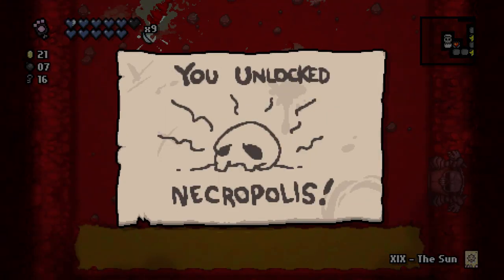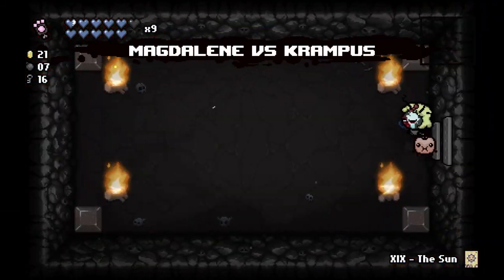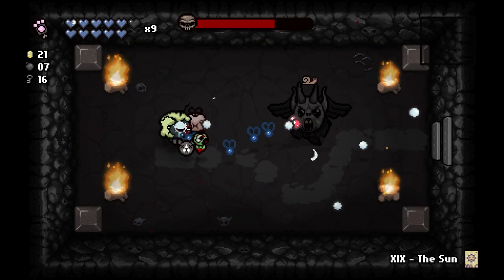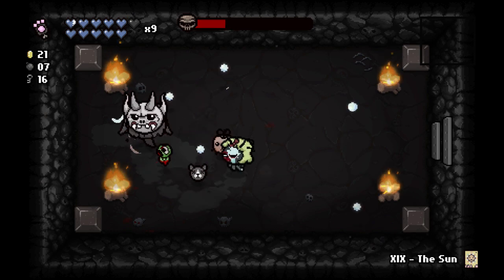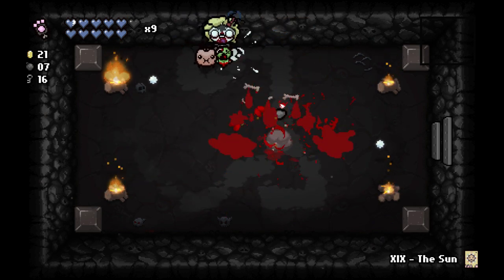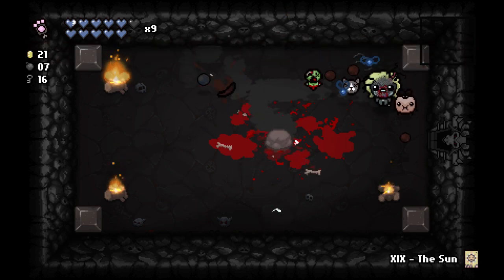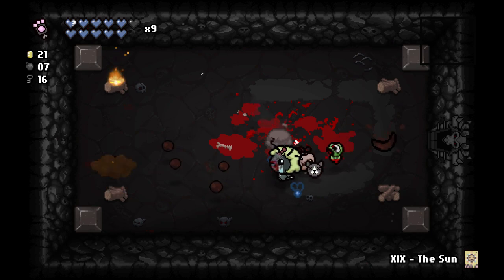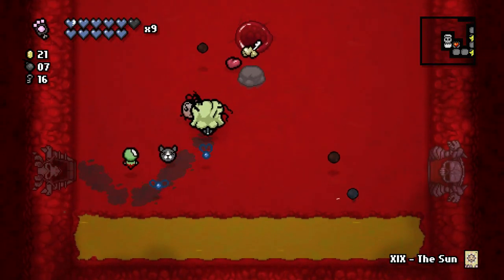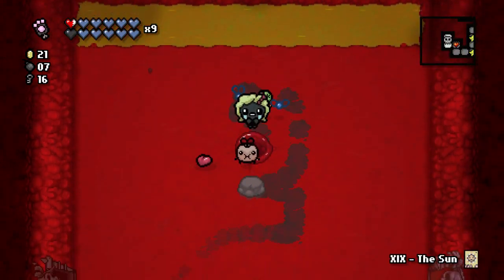Easy fight, didn't even get hit. We've unlocked Necropolis, which is not fun. And here's Krampus, who wanted to join the party — I guess that makes sense because we didn't lock our devil deals until just now. We took a devil deal which increases Krampus's chance. If it's the Lump of Coal it'll increase our damage based on how far our tears go, and because we have Bouncy Tears it's pretty good. We have some good range with it too.